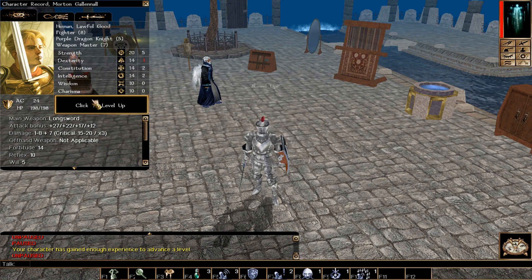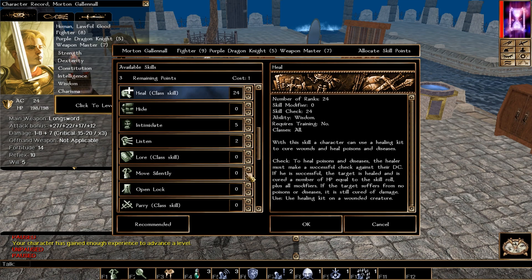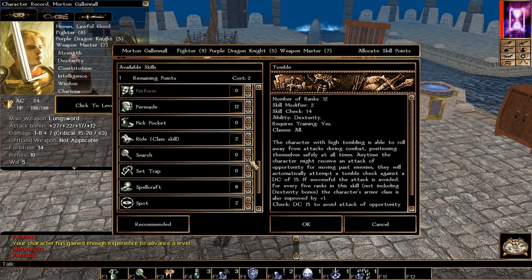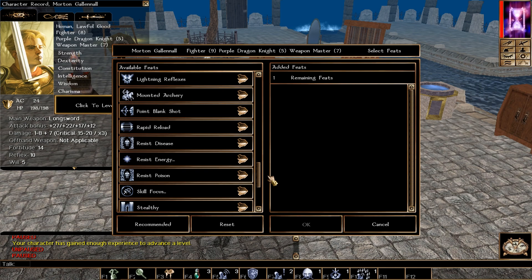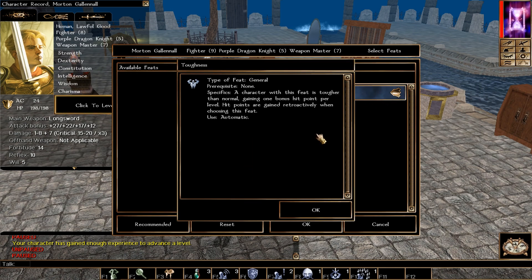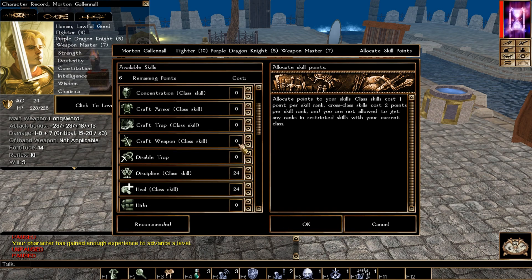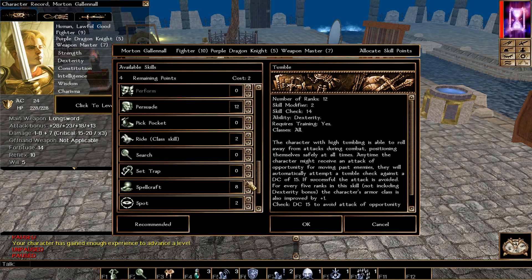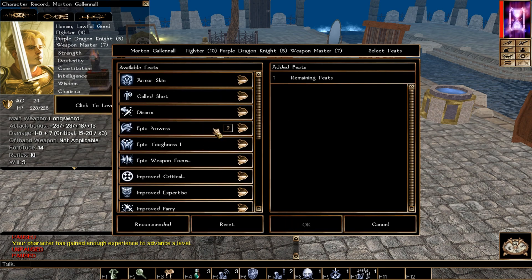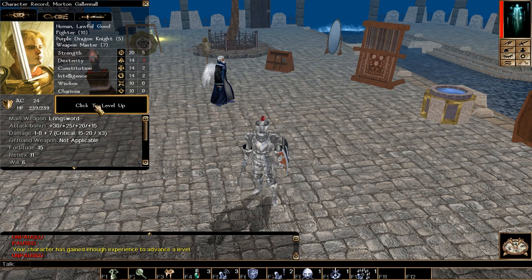Now we're into epic levels — all remaining levels as Fighter. Skills: Discipline, Heal, Tumble — catching up toward 20 Tumble, and Spellcraft. I pick Toughness early to boost hit points. First major epic feat is Epic Weapon Focus, giving +2 bonus to attack rolls with your weapon of choice — important for all races. Keep boosting Strength every chance you get.